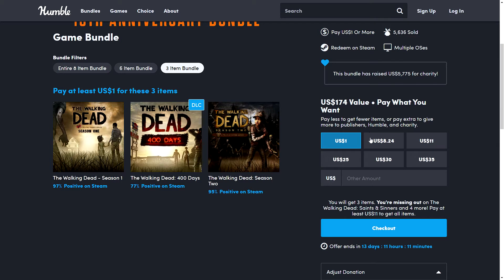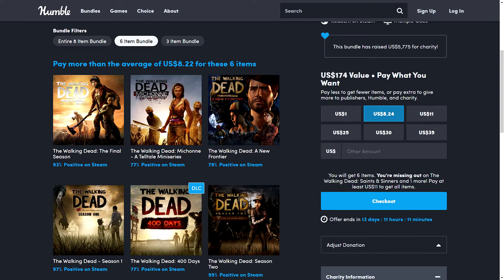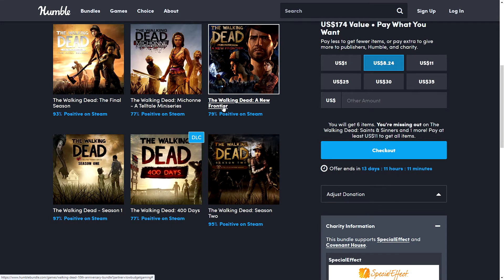So you have to pay a little more than that — $8.25 gets you Walking Dead: A New Frontier, which was Season 3. The Walking Dead: Michonne, a Telltale miniseries — a standalone three-episode miniseries set in the same universe, but not connected with the main story. And then you also get Walking Dead: The Final Season.